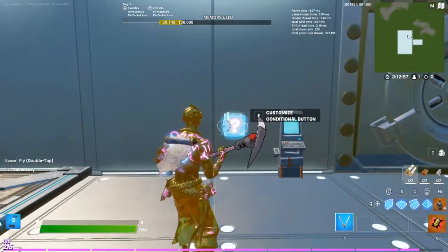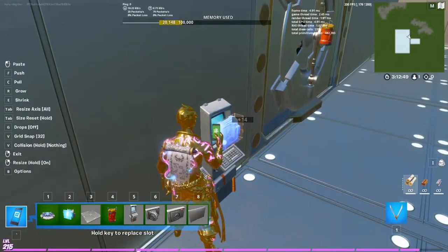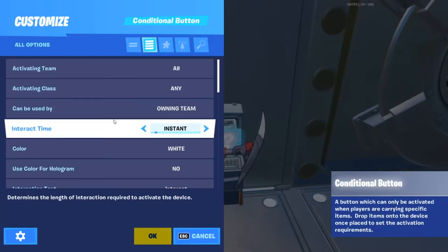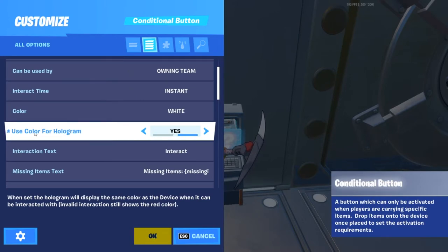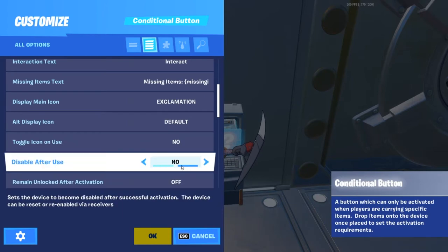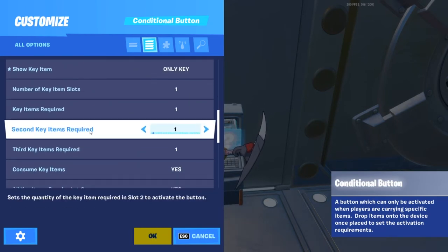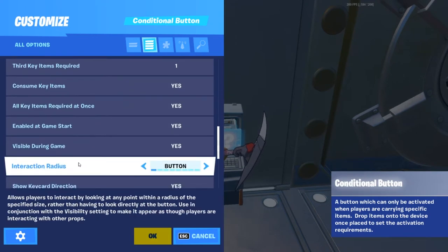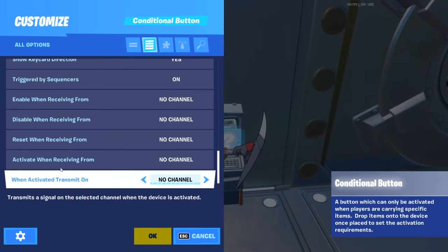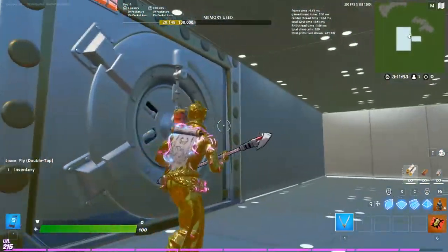Make sure the button doesn't go all the way in — try putting it on group 32, that might help. In the button's settings, enable use color for holograms, turn on disable after use, and enable only key. Set visible during game to yes, keep show key card direction on, and set when activated to transmit on channel one — the same channel as the explosive device.